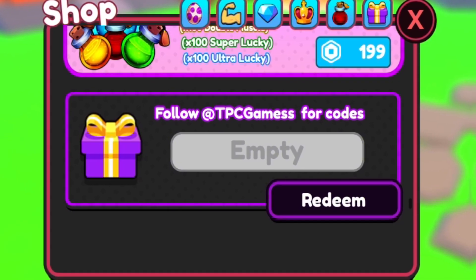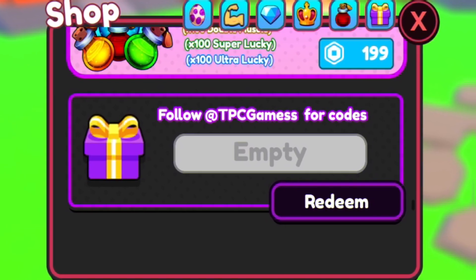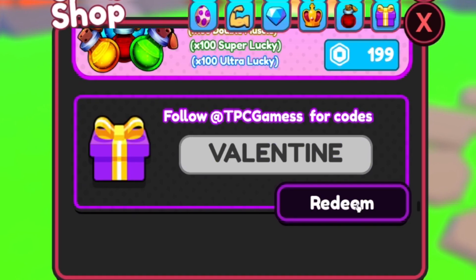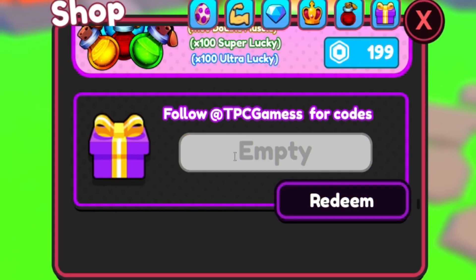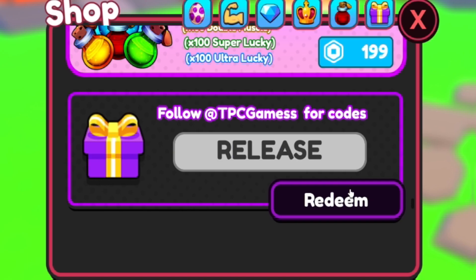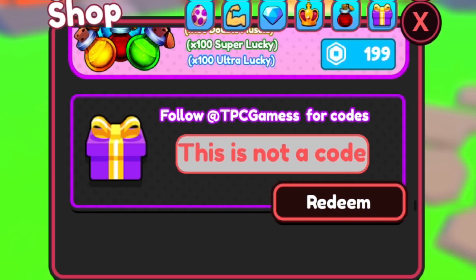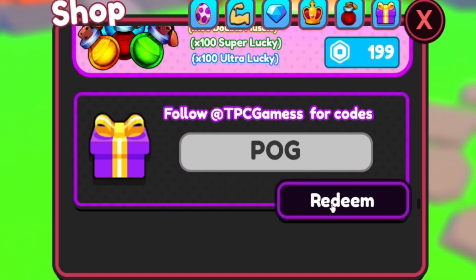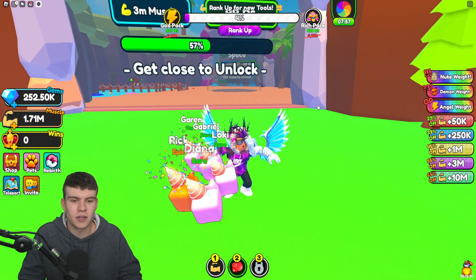Next code — let's try it out, it might be expired. Then we'll try VOID. The code RELEASE — this one is still working. Next trying HELL — not working. Then HUGE — H-U-G-E — nope. Then POG — also not working. Finally the code 10M — not working either. It looks like this game doesn't have many codes working at one time.